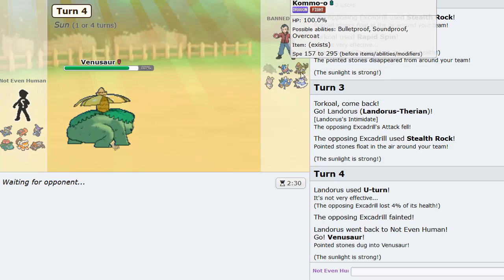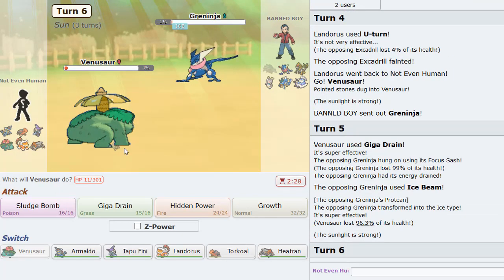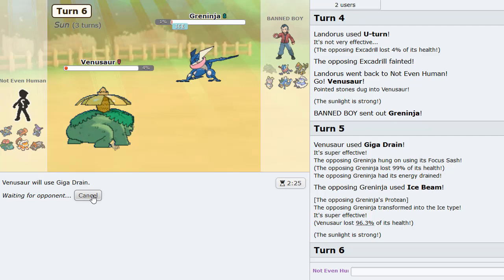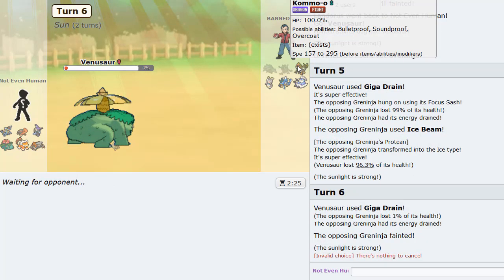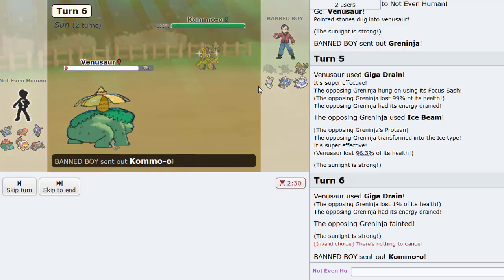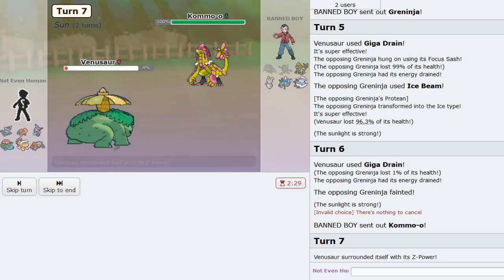I've got to use my sun up as much as I can. Greninja comes in — sash Greninja and it's Protean too. Two turns left of sun, so I'll just Giga Drain here. I expect Kommo-o to come in with Bulletproof. We're still faster than Ash-Greninja too so it's looking nice. Kommo-o is what I thought — Acid Downpour is the play. We obliterate it with one turn of sun left and Giga Drain picks it off.